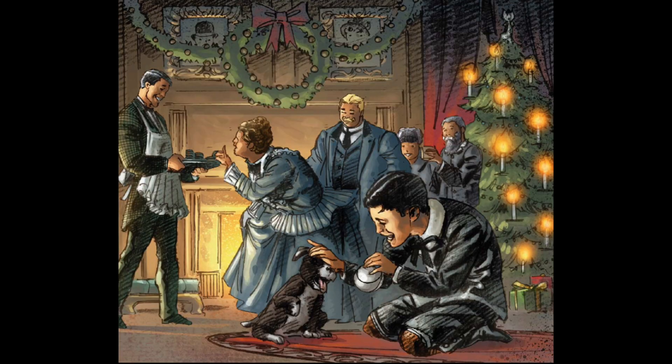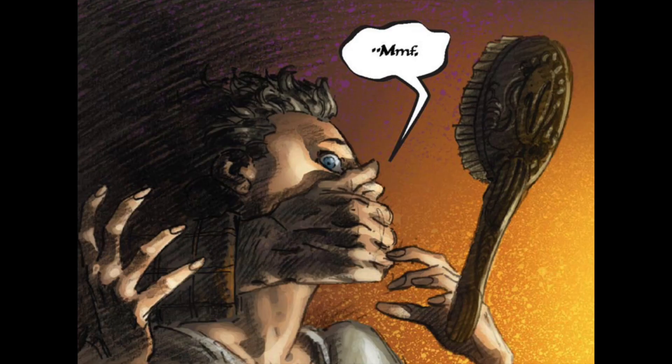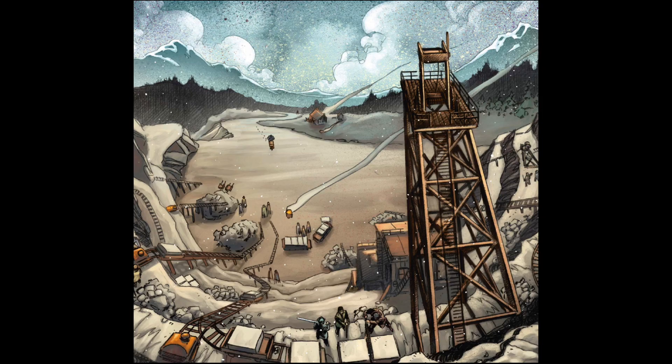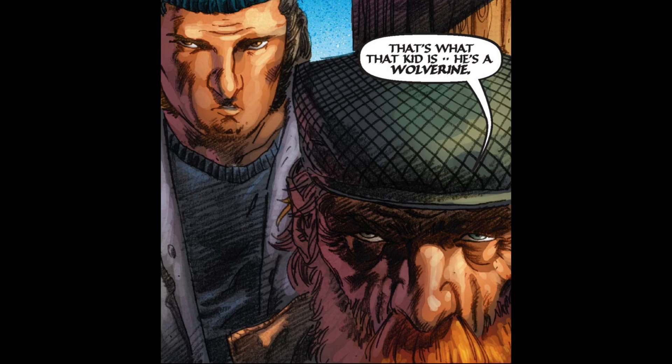James Howlett was born somewhere in the neighborhood of 1885 in the Canadian wilderness, though no one is sure of the exact year, most especially James himself. His mutant powers began to show themselves one night when he witnessed the murder of his father and attempted abduction of his mother, when bone claws extended from his hands. He killed the intruder and maimed that man's son, who was also James' half-brother. He then went into hiding, on the run from the law and his revenge-seeking half-brother, and found a job working at a quarry under the assumed name Logan, though he was also given the nickname Wolverine by his fellow miners, because he was small and quite hairy.